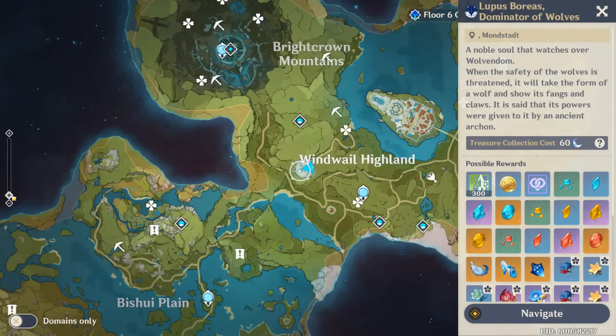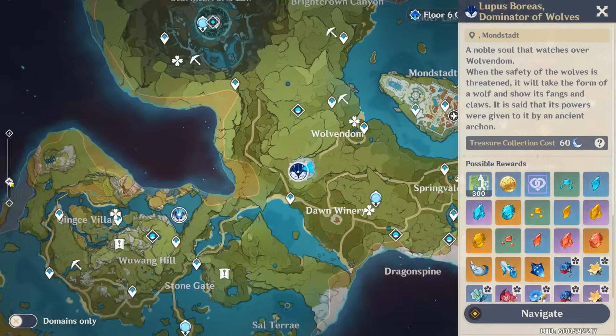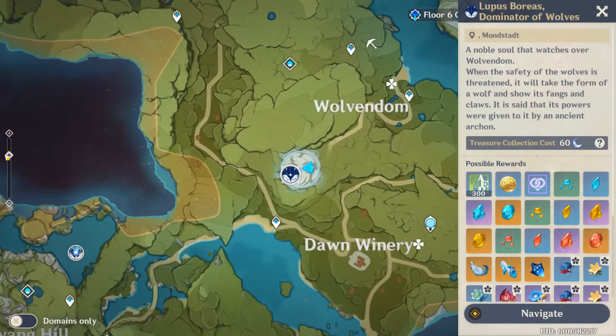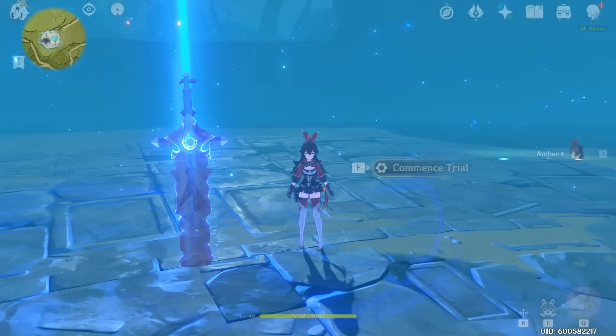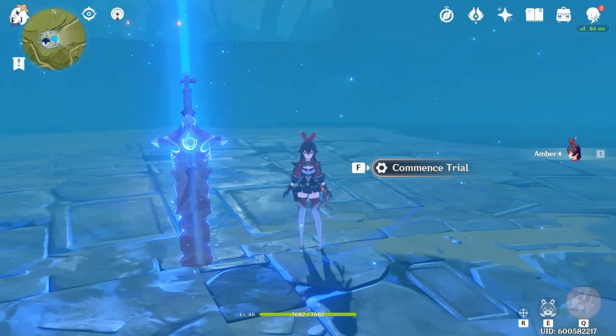This video will show how to avoid all the attacks from the wolf boss. The wolf boss is called Boreas, but also called Andrius. I'm not sure which is which, so I'll just refer to him as the wolf boss from now on.